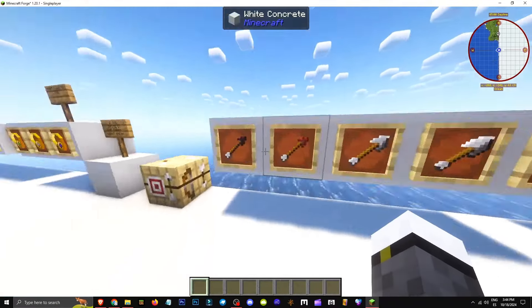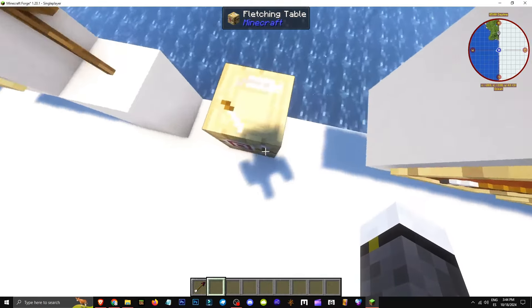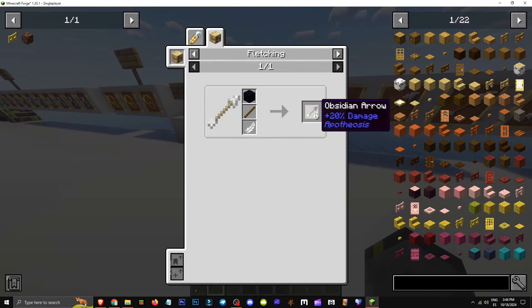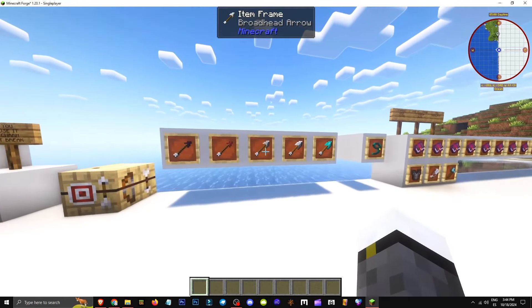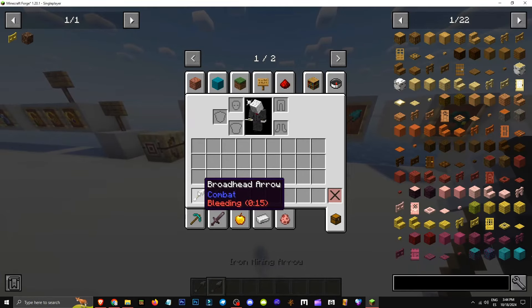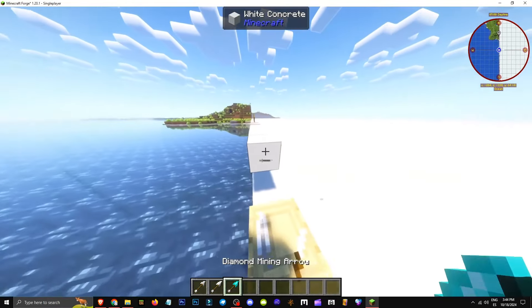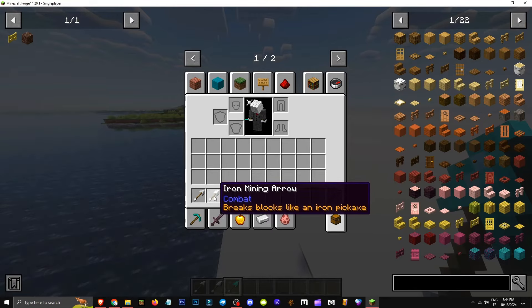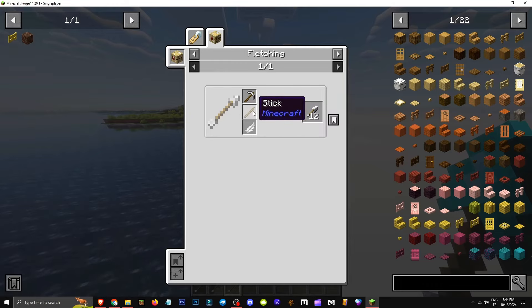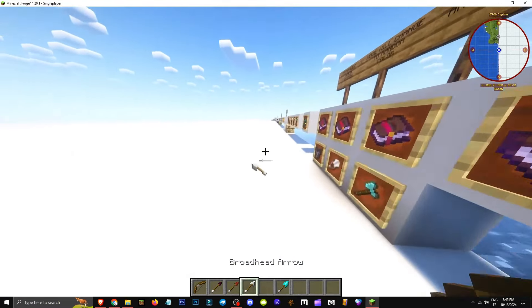How do all the arrows in the Apotheosis mod work? There are different types — the obsidian arrow deals 25% more damage. Not all arrows are crafted using the crafting table. Crafting an arrow requires one stick and one feather and deals 20% more damage. The fire arrow is crafted using blaze powder and an arrow and explodes upon impact. There's also the broadhead arrow, which inflicts the bleeding status effect for 15 seconds — crafted with an iron ingot, a stick, and a feather. Finally, the iron mining and diamond mining arrows are primarily used for breaking blocks, crafted with an iron pickaxe, a stick, and a feather.